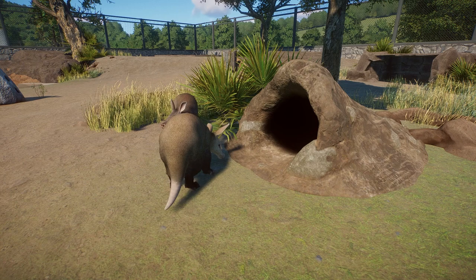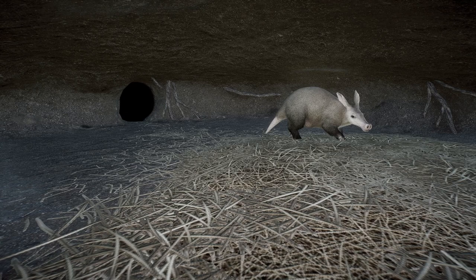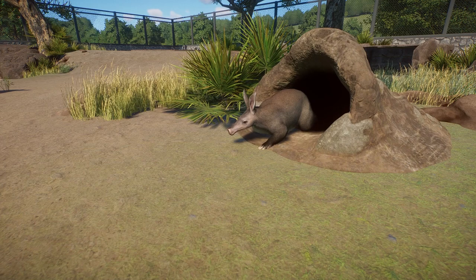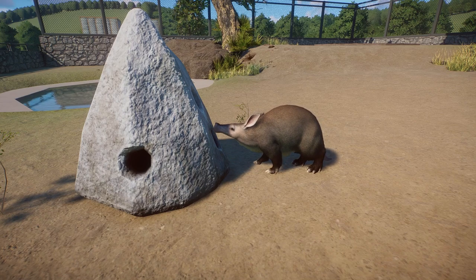They do use the large burrow. This is them entering it - they just kind of walk into that black void and then walk down into their little burrow, walk over to the straw, and have a little nap. I kind of wish they did more inside the burrow than just sleep - maybe cuddle together or something. But they just walk straight in, lay down, go to sleep, and eventually walk back out. They don't use the small burrow, which I wish they would.